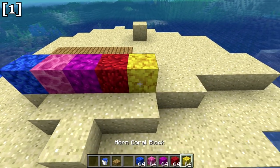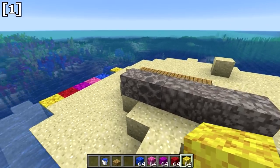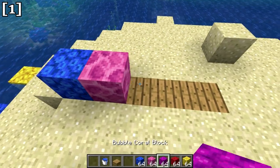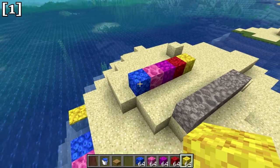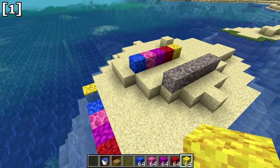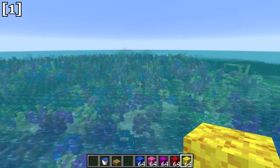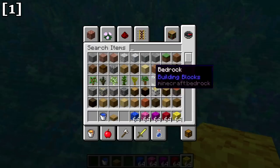If you place coral blocks outside of water, after a short period of time they will die. There is an exception — you can hide the water source by using waterlogged blocks, which we'll get to in a second, and in that case the coral will not die. You can find coral blocks in warm ocean biomes, where coral reefs generate below you.